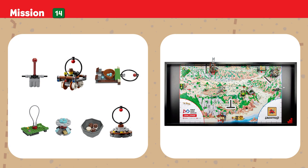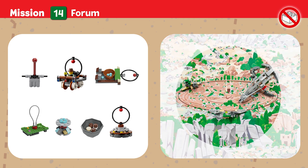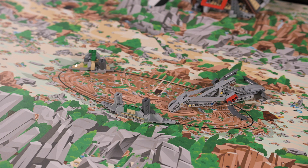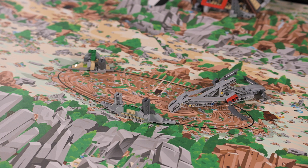Mission Fourteen: Forum. Deliver artifacts to the forum. Consider what the artifacts tell you and what mysteries remain. Points are scored if an artifact is touching the mat and is at least partly in the forum.